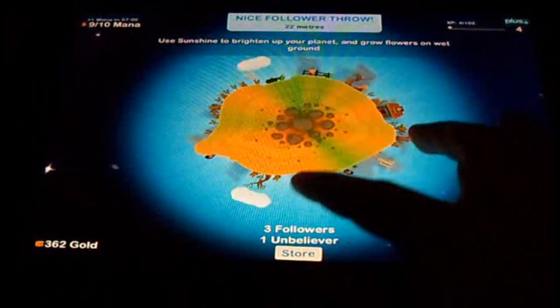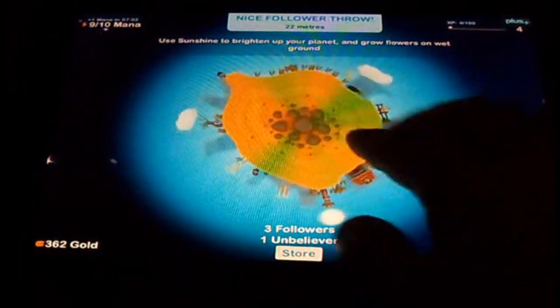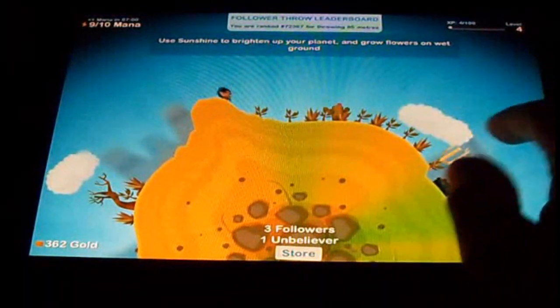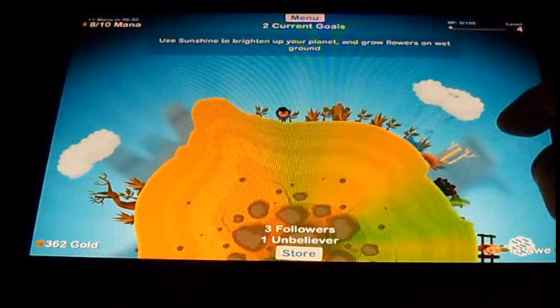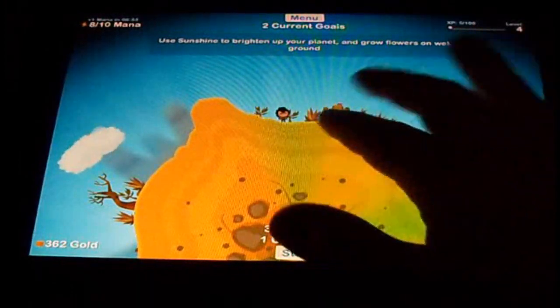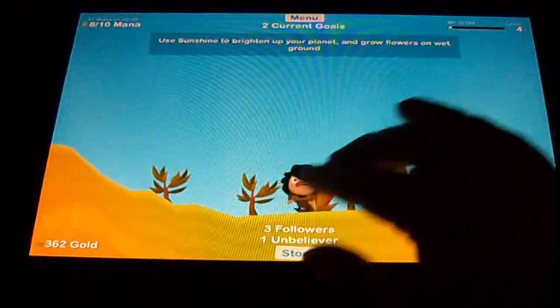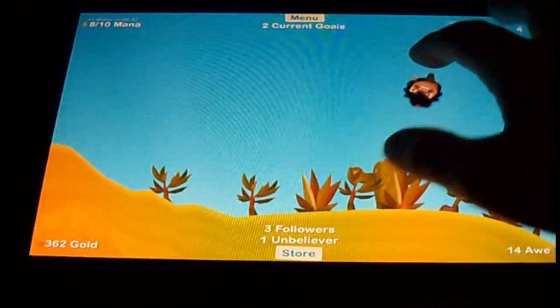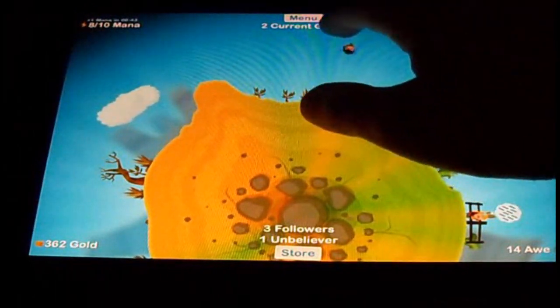Basically, when you start out, you have this planet and you can pretty much control whatever goes on it. Right here you can grab the clouds and make it rain, grow vegetation and stuff like that on the planet. You can pick up people — it's pretty much the best part of the whole game if you ask me.